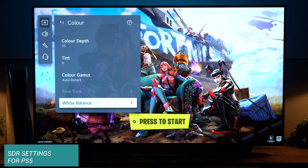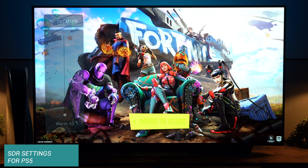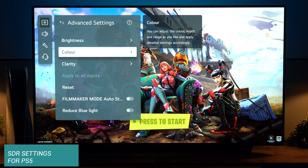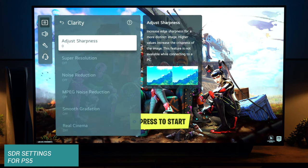Now go down to White Balance and click on Color Temperature. You'll be presented with a slider that looks grayed out but it isn't — just click on it and drag it right down to the bottom and you'll see the picture gets a lot warmer. This gives much more accurate color and also improves the grayscale. Then come out of there, go down into Clarity, go into Sharpness, and take it right down to zero. This stops the TV conflicting with the PS5, so you won't get lines around objects as much.